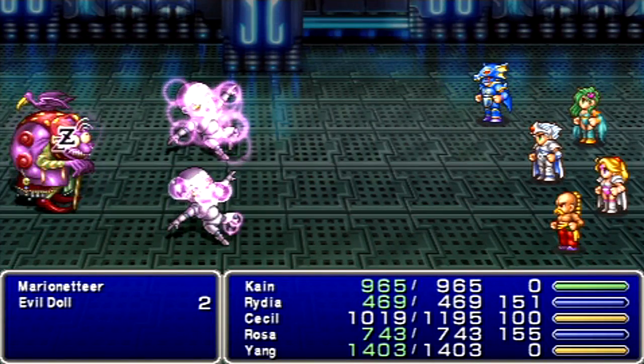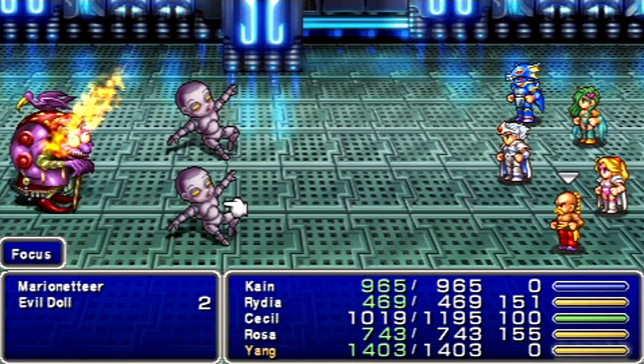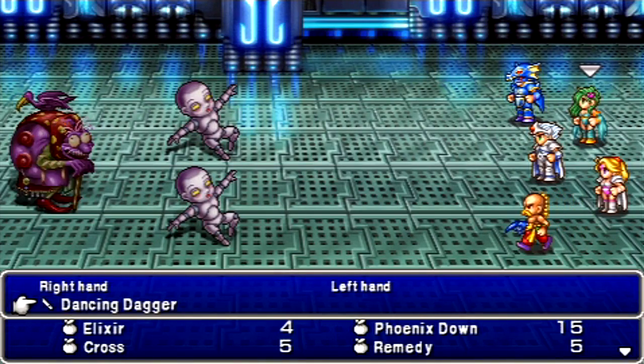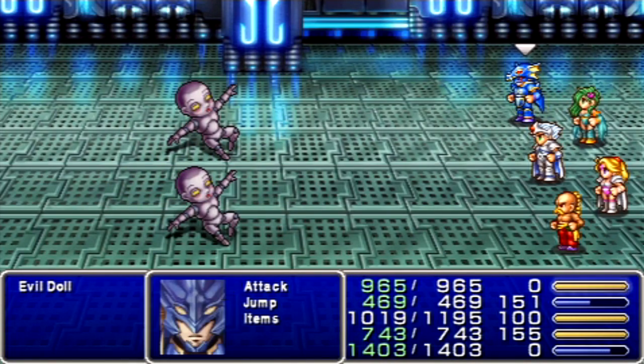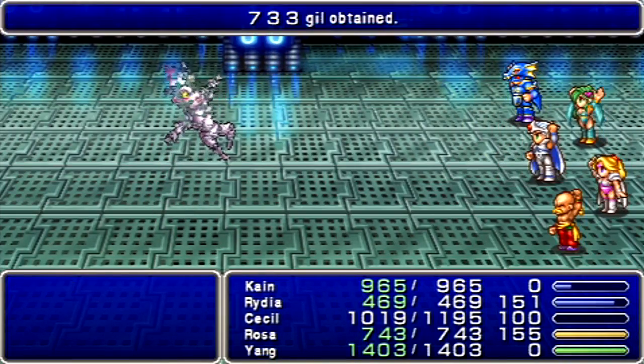Here we got a new enemy — Evil Dolls! They can be put to sleep! So let's go after the Marionetteer in the back row. If you wanted to, you could cast Minnie on him, and that could work as well. But it's just the one guy, and he's easy enough, and I don't feel like wasting the MP on that.